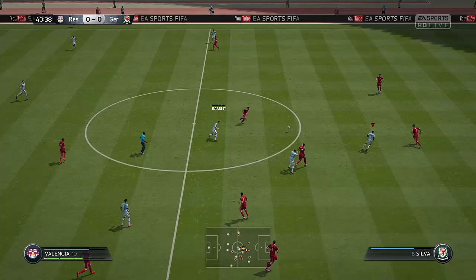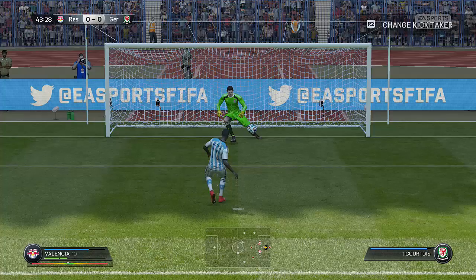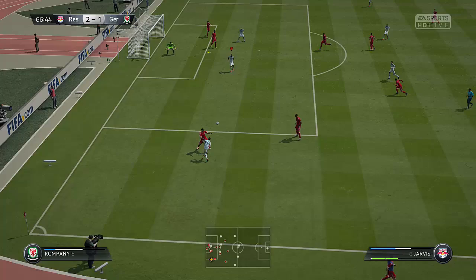Look at this — he's out-strengthening and outpacing Kompany. Eventually Kompany does take him out, but he had the strength to hold off Kompany, which is pretty damn impressive. Obviously Kompany is a very good, very quick, and very strong defender, but Valencia had the strength to hold him off, which was good to see.